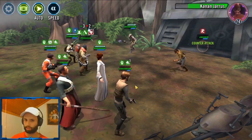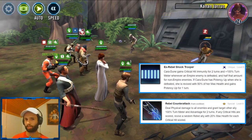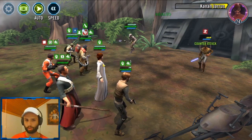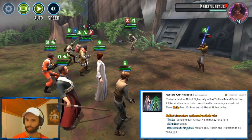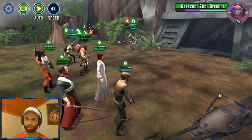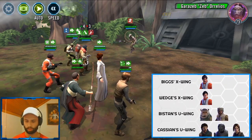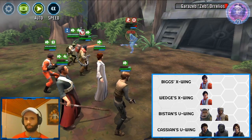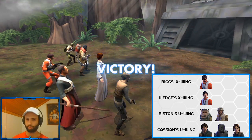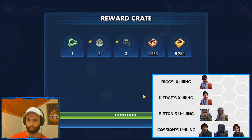Jyn is pretty cool on this team because she brings a revive. If you were to use Cara Dune, that's another ally that could be revived, as well as Mon Mothma — so I chose Jyn for that reason. Biggs is another character I had somewhat geared up, and you're probably using him in your Rebel fleet anyway. You could definitely just throw in your leftover Rebel pilots that aren't slotted into any other teams, and Mon Mothma will make great work of them.